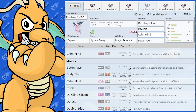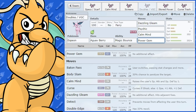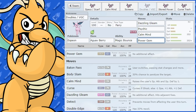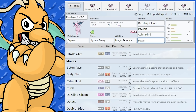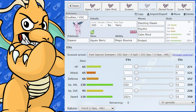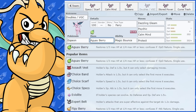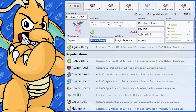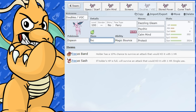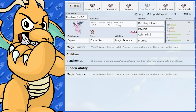You've got Psychic, Calm Mind, and Power Gem is actually not bad as a coverage move, or Shadow Ball. Or you could put Protect on there — definitely another good option. For items you could have Sitrus Berry, or depending on what you want, Focus Sash is another item to consider because Espeon is very frail on the defensive side.